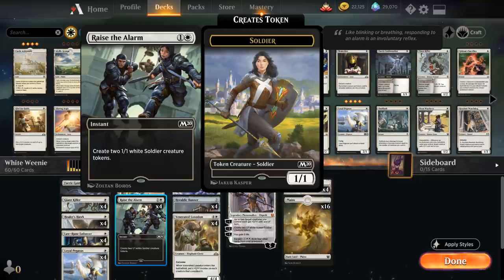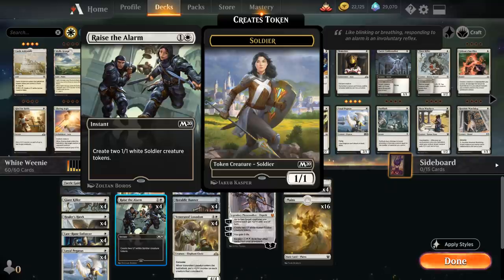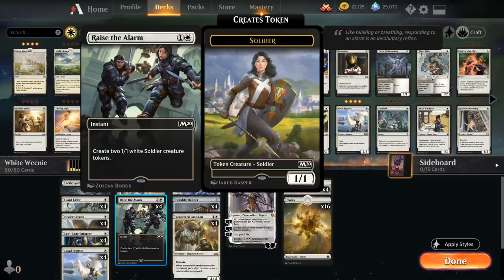Making tokens can potentially lead to interesting scenarios where the opponent attacks into your open mana and you can use the tokens to ambush opposing creatures, which can definitely come up.